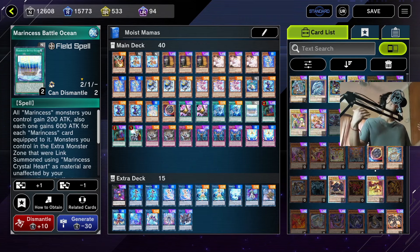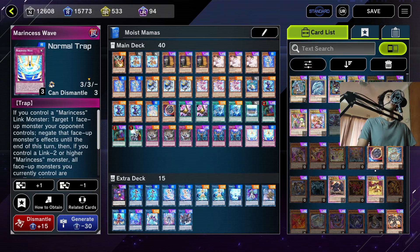The card that makes this deck tick is Marincess Battle Ocean — the field spell — which gives all your Marincess monsters 200 attack plus 600 attack for each card equipped to them. When a Marincess monster is link summoned, you can equip up to three Marincess link monsters from your graveyard to it. If you used Marincess Crystal Heart to link summon your monster, that monster is also unaffected by your opponent's card effects. We're also playing two Marincess Wave, one of your best interruptions. You can only activate it while you have a Marincess link monster, and depending on the link rating the card gains more effects. If you control a link two or higher, your currently controlled monsters are unaffected by your opponent's card effects for the turn. If you control a link three or higher, you can activate it from your hand. None of these effects are once per turn.